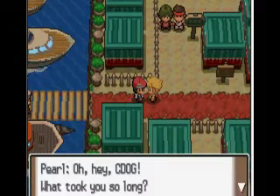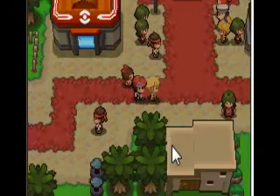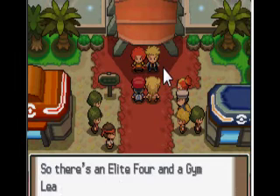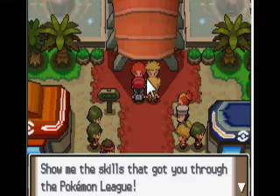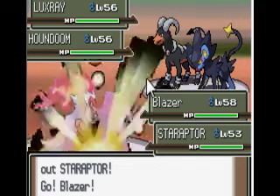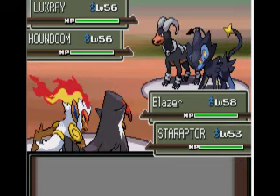Your rival bumps into you and is like 'hey, how you doing.' Then he comes up to Volkner, which is the 8th gym leader, and then Flint, who is the fire Elite Four guy. It's a double battle, and they send out Luxray and Houndoom. In my opinion, don't send out a bird Pokemon — actually, water wouldn't be that bad — but ground is gonna be your best move. I don't know why I did not have out my Garchomp, but Garchomp is gonna be the best Pokemon to use here.